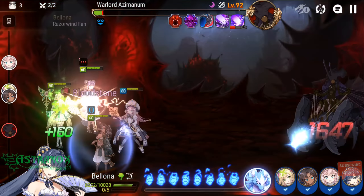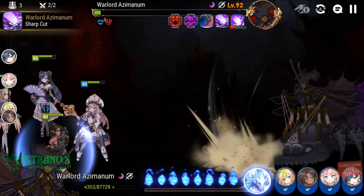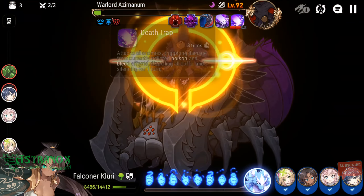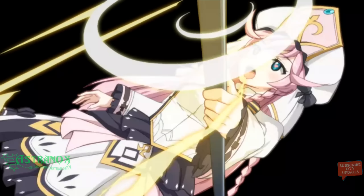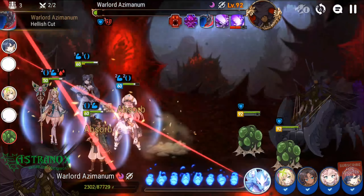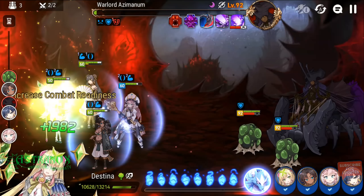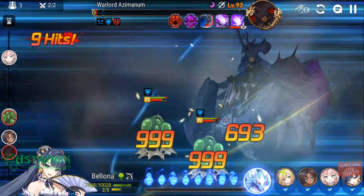You cannot do Angelica plus Yuna because that's going to provide four buffs — the boss will just keep triggering Death Trap. And Angelica plus Diene doesn't work — Diene by herself gives you three buffs. You could do Akathis, Destina, Yuna, and Clary — that's a very obtainable team because most players started with Destina from selective summon. There are multiple team compositions; let me talk about some heroes that really shine in this battle.